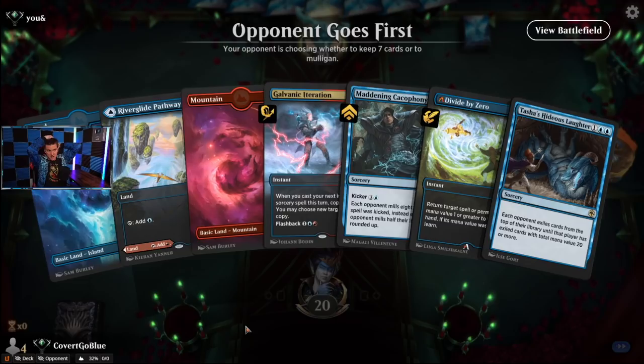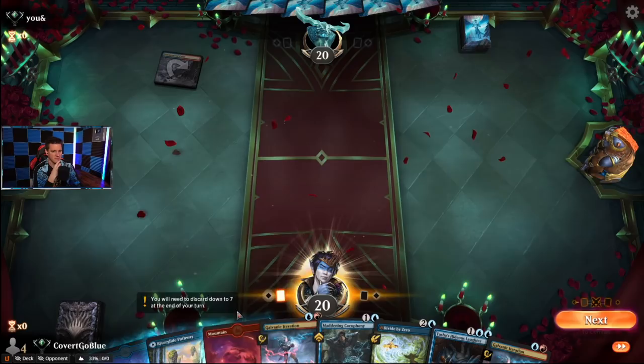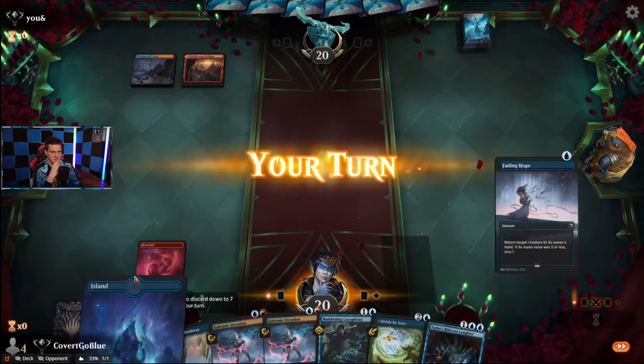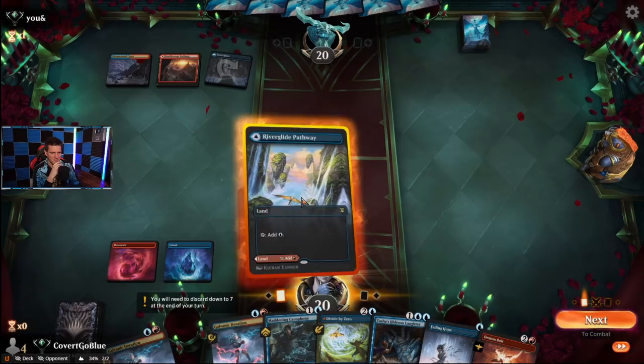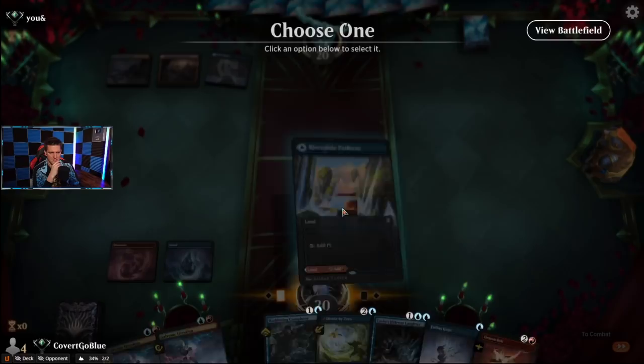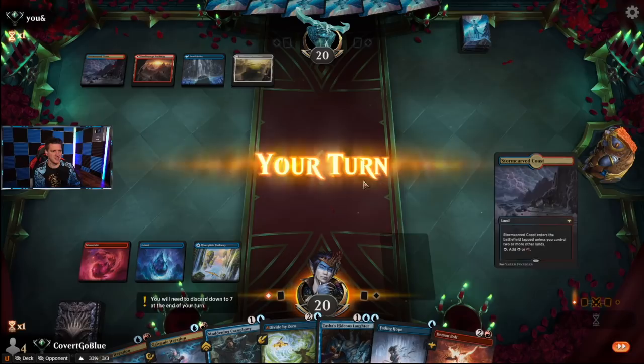Zero crabs in the opening hand. It's not a great control hand either because we're on the draw. I guess we just have to hope this is a control matchup, because I don't think it's worth mulliganing. I'm getting concerned we're not going to draw enough land, and if our opponent just sits, they're doing well.